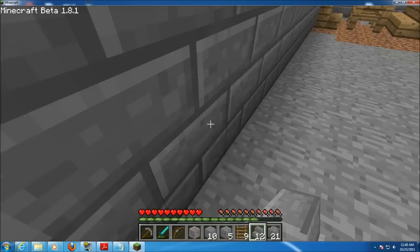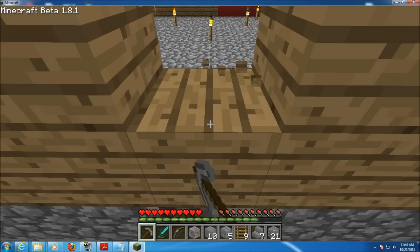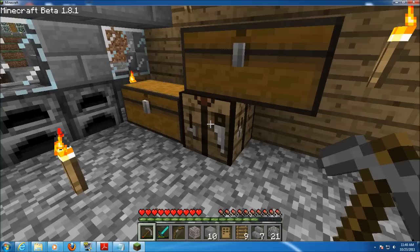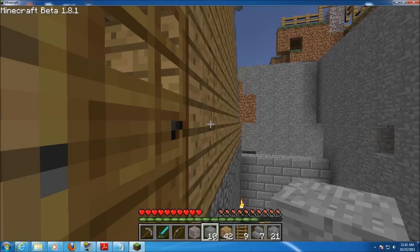I'm going to make a stairway that goes up from here — an outside stairway for now. This is not going to be a permanent fixture. Let me make a new door. This is just going to be my temporary staircase here. I've experienced such major lag in the last couple of episodes, but this is only temporary — just so I don't walk off the edge.